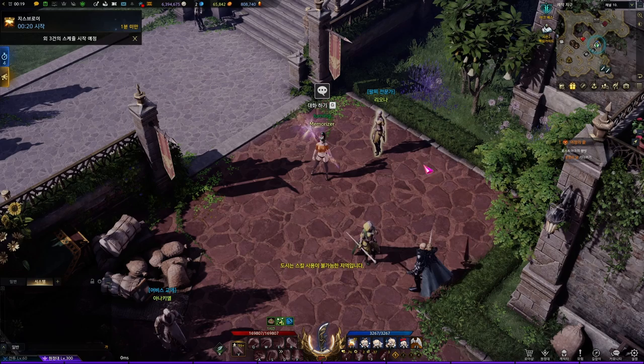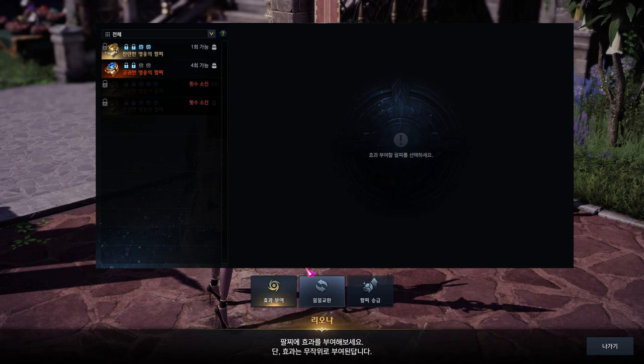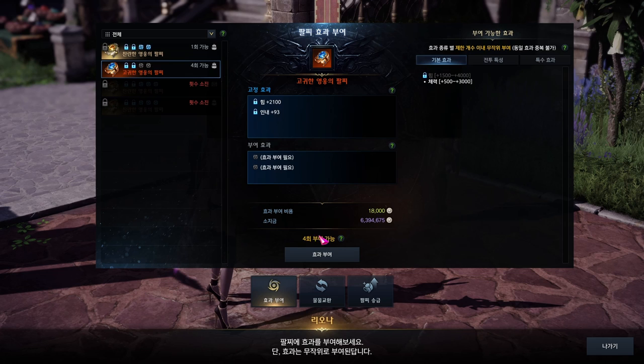How do you roll the bracelet? There's a bracelet NPC in the city. You go to him and you will see 3 tabs. On the first tab, you can roll the bracelet by paying silver. You can only roll the bracelet up to 4 times, and each time you roll the bracelet it will require more silver.